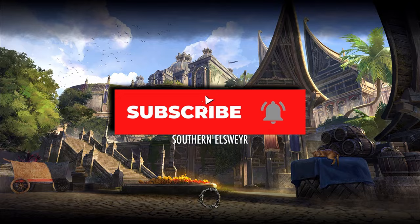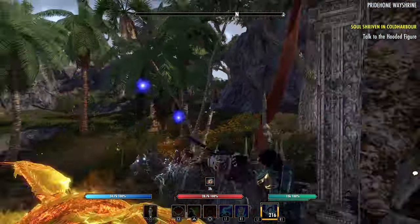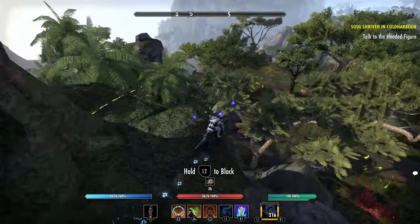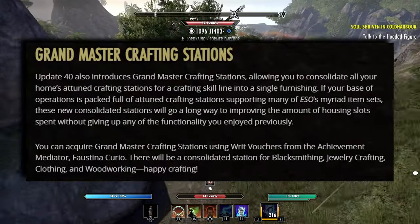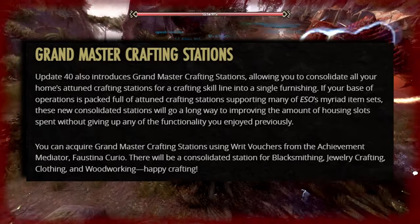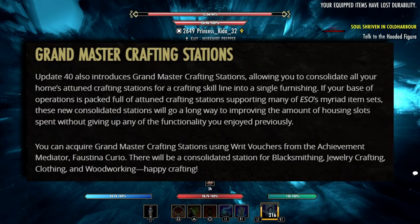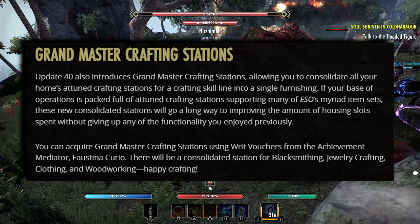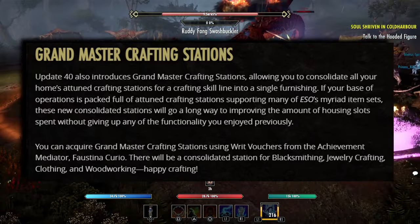Update 40 will introduce Grandmaster Crafting Stations, allowing you to consolidate all your home's attuned crafting stations for a crafting skill line into a single furnishing. If your base of operations is packed full of attuned crafting stations supporting many of ESO's item sets, these new consolidated stations will go a long way to improve the amount of housing slots spent without giving up any of the functionality you enjoyed previously.